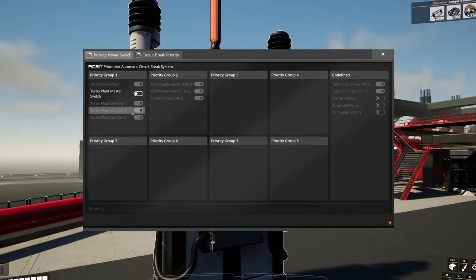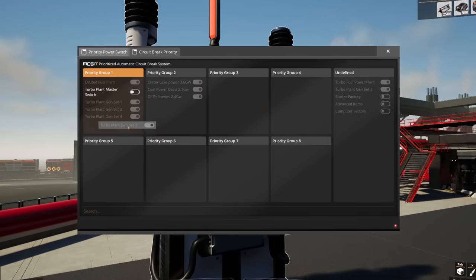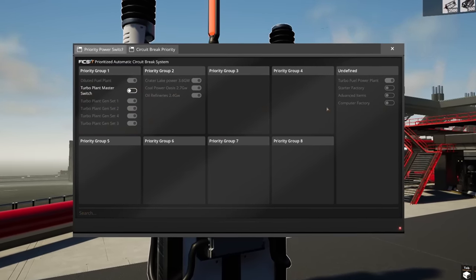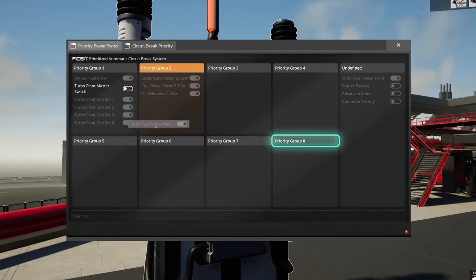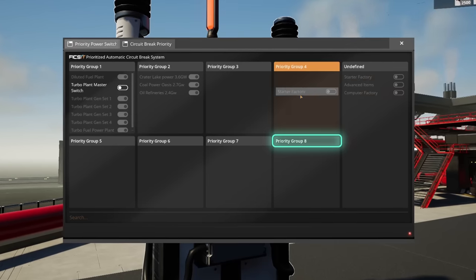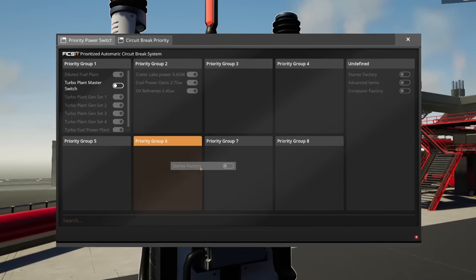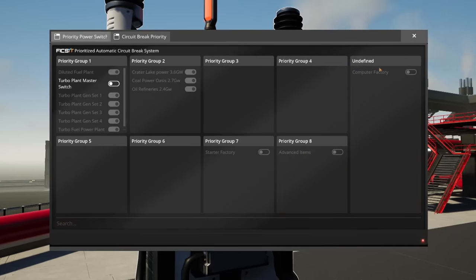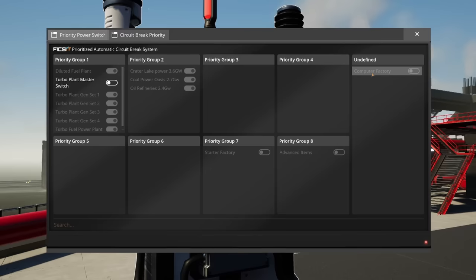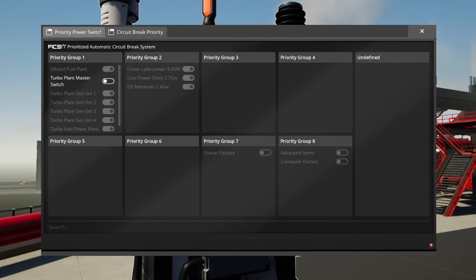Next, add all the other factories, labelling them with their own power switch and moving them to the other fuse groups. The higher the fuse group number in the automatic fuse protection sequence, the higher up they will be in the priority queue to be turned off. So if you do run out of power, the factories in the highest group will be turned off first, followed by the next factories in line until the power stabilizes.